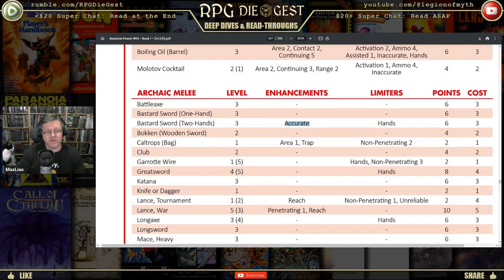The Bastard Sword's enhancement is that it is accurate — so if you're using it two-handed, it becomes an accurate weapon. But the limiter is it requires both your hands. A Bastard Sword, also known as the hand-and-a-half sword, can be used one-handed or two-handed. One-handed is just normal, but if you use it two-handed you get the accurate enhancement, making it easier to hit, at the cost of requiring both hands. Items that require two hands must have the limiter applied, which also gives them the points to pay for accurate.